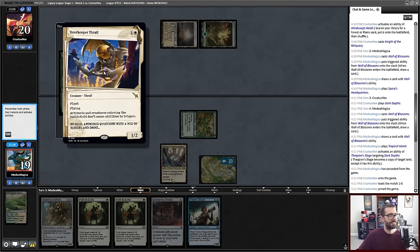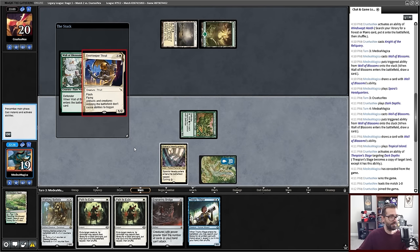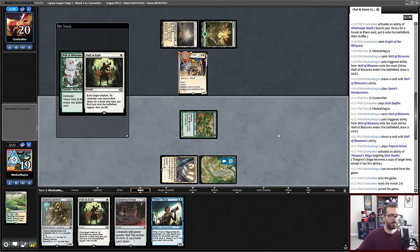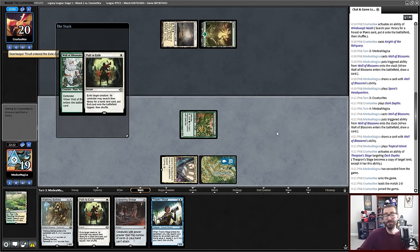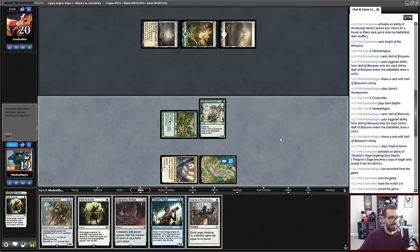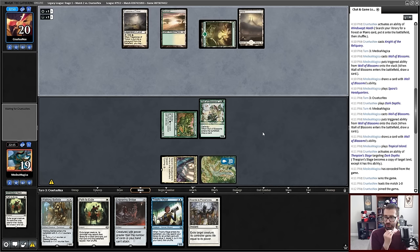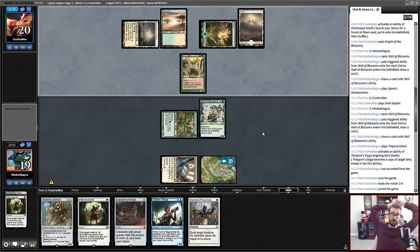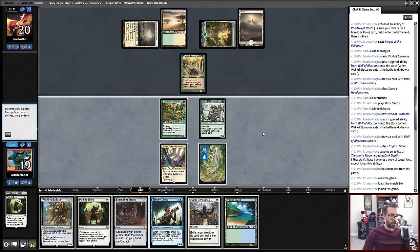Artifacts and creatures entering the battlefield don't cause abilities to trigger — how dare you come in my house and try to stop the triggered abilities of my walls! It was not a land. Green Sun for one — is it a Reclaimer or a shroudy dude? It is a shroudy dude.